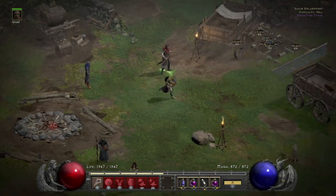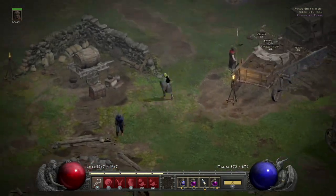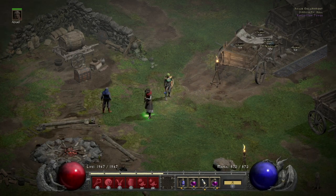YouTube, what's up? Gonna do a cow run with my level 98 Chain Lightning Frozen Orb Sorceress. This is Nintendo Switch, patch 2.5, with Terror Zones.